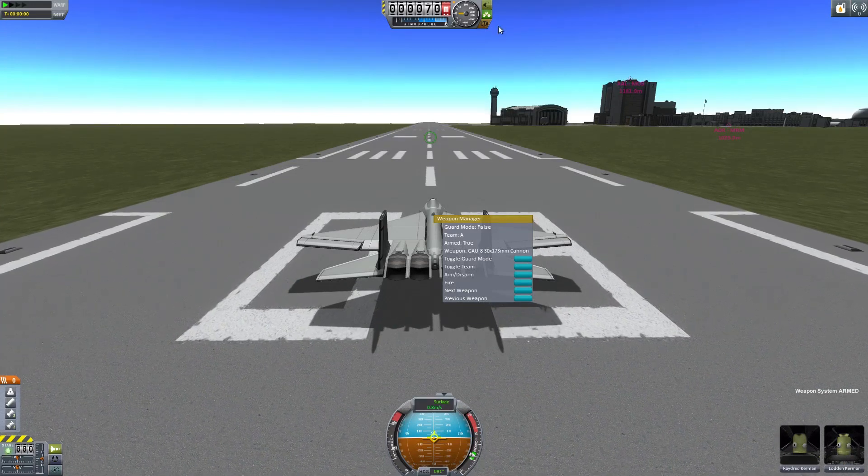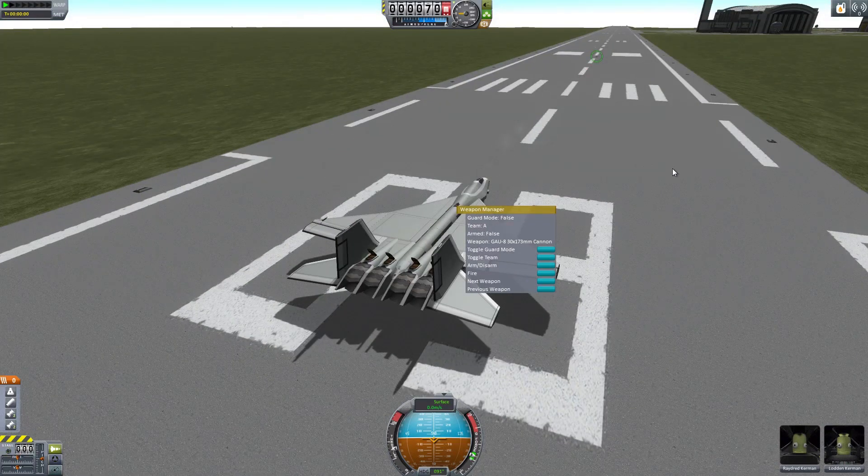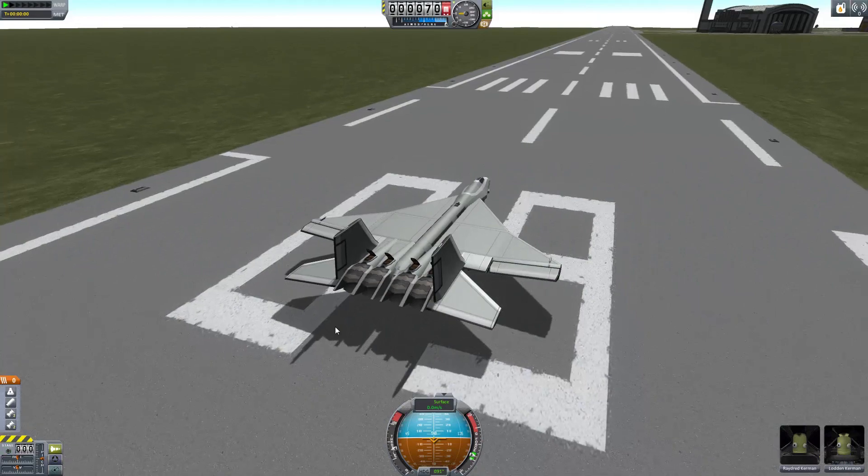However, let's get on to the real addition. Let's disable my firing so I can't accidentally do that — weapon none, there we go. So, the guard mode and the team system.